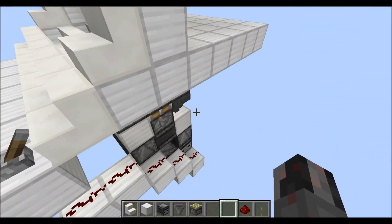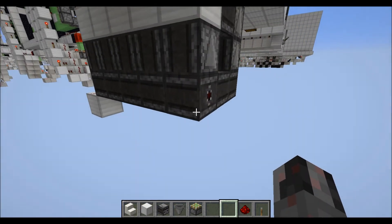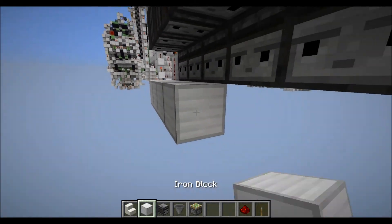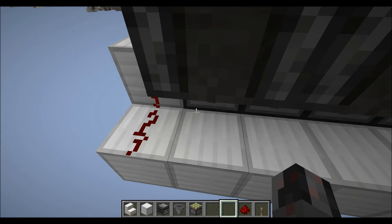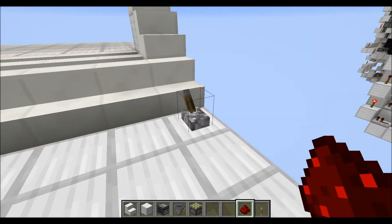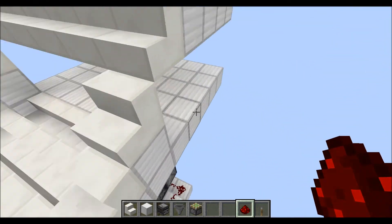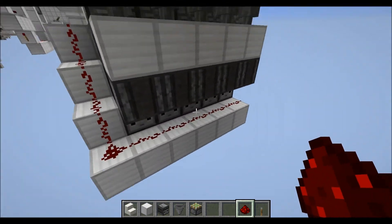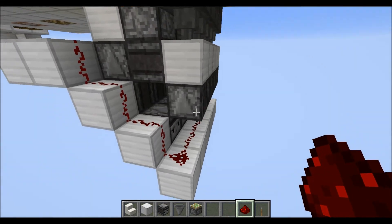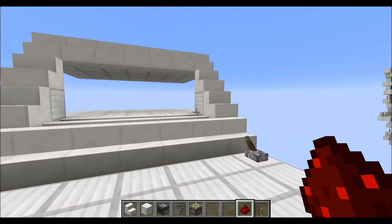One alternative to those observers at the bottom is actually a line of redstone. Let's quickly put a line of redstone down here, which would mean that the whole thing moves as one. Of course, then you are limited to 15 blocks in length, unless you use repeaters to increase the size. But that's just one example of what you can do with this.